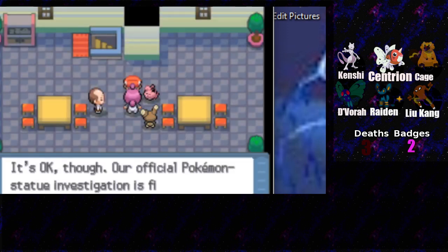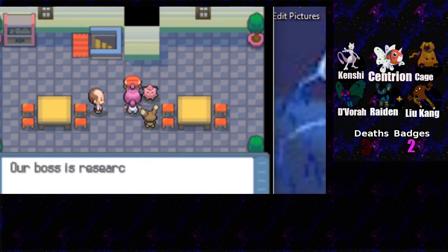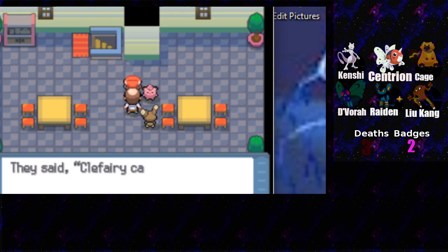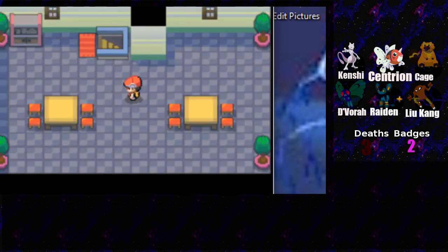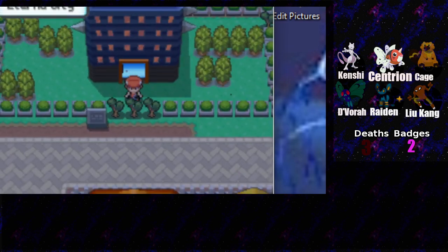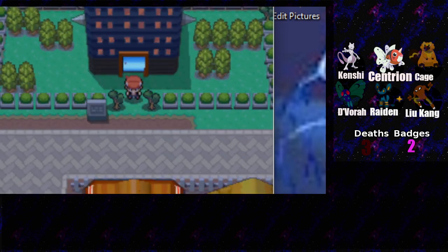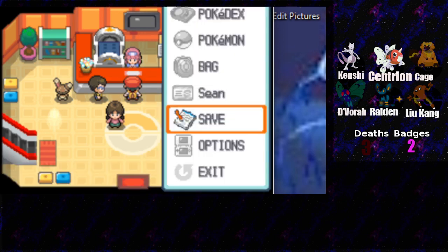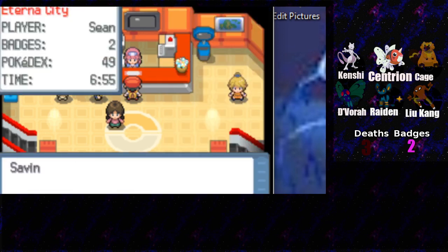Aren't you tough? It's okay though - our fish Pokemon statue investigation is finished. Okay bye! We got the Pokemon back - now we can get our bike. Let's go to the Pokemon center, heal up, and call it an episode. We got a decent amount of progress done despite this being a shorter episode. We got our second badge, caught an Omastar, and took down Team Galactic. Thanks for watching and I'll see you all later!